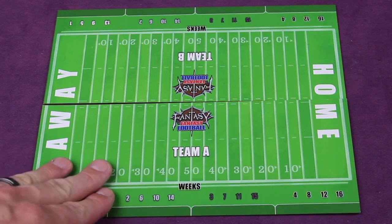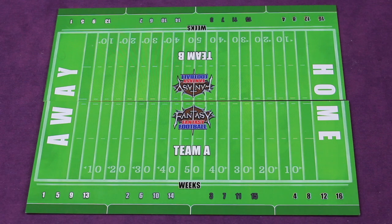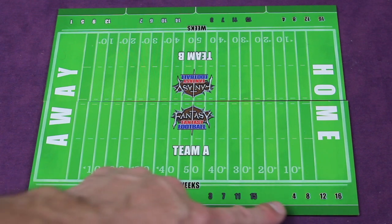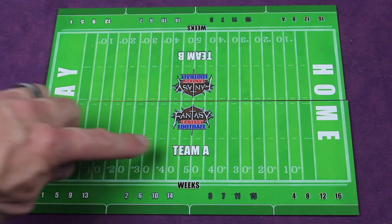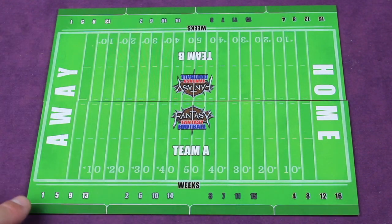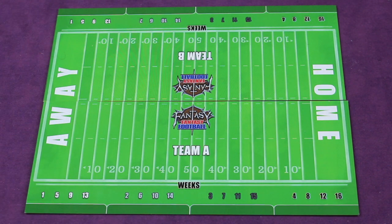Each player gets their board — here's one for Team A and one for Team B. They sit across from each other and we see that we are in month one, doing weeks one through four. These boards will be used in future months for weeks five through eight and so on. We have both boards here — Team A versus Team B — and week one is here for me and here for the head-to-head, because we're going to be going head-to-head on cards.